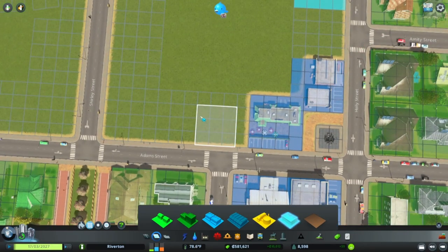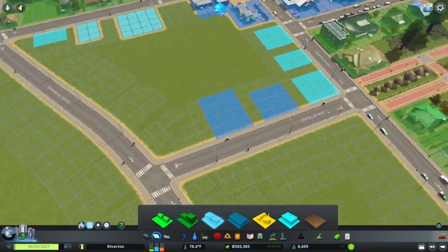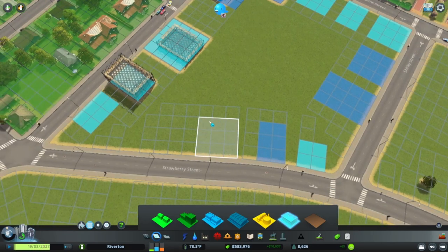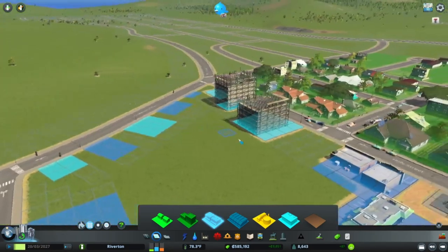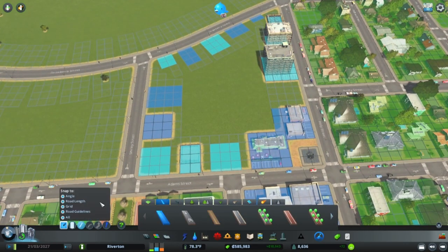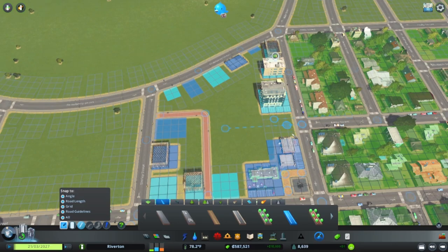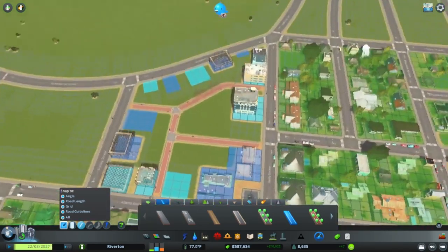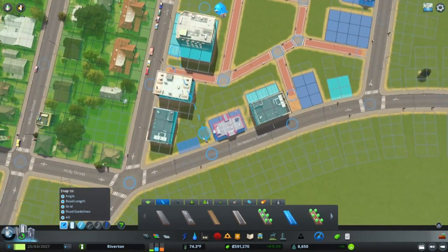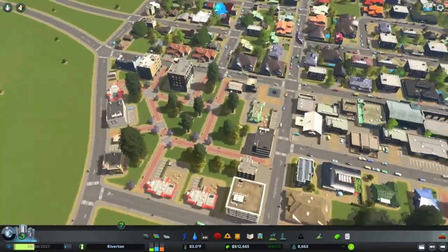This will also add more jobs to the area, which is pretty cool. Let's get some shops in between as well — that's how you get even more variety without needing something like the Ploppable RICO mod. You could manually plop buildings, but you don't need it. Just mixing zone types adds variety to your areas. And as always, walking paths for the win — let's grab the red one because it just looks nice. That's super cool, that is really nice!